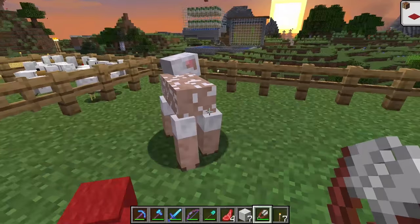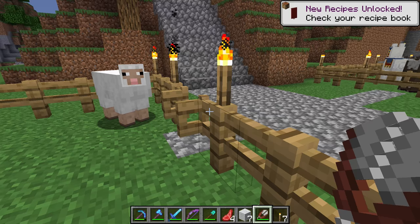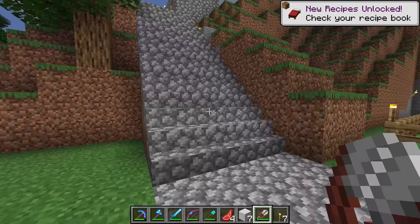One thing to note is that the color of the bed will be determined by the color of the wool that you cut off the sheep. It is also possible to dye the sheep to get a different color.